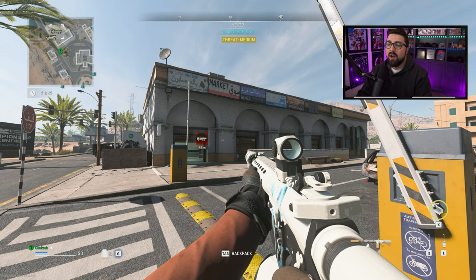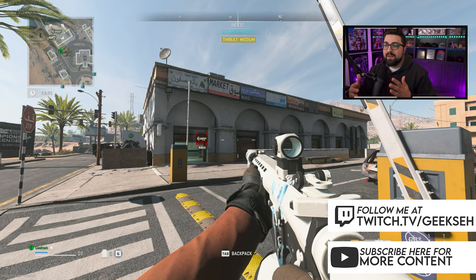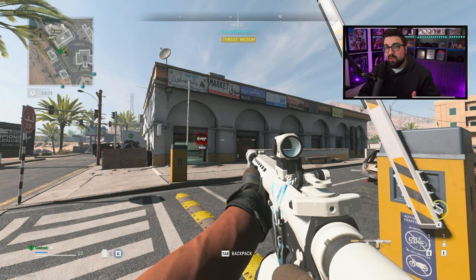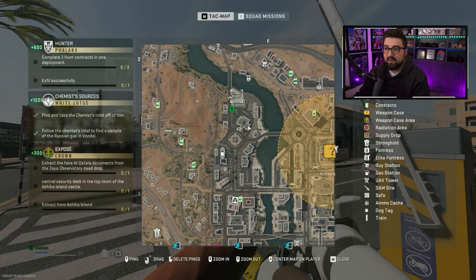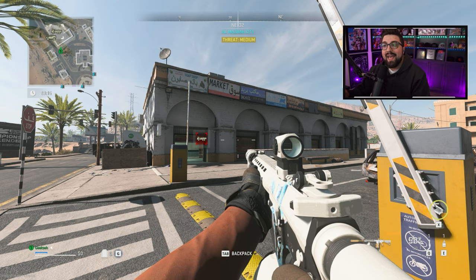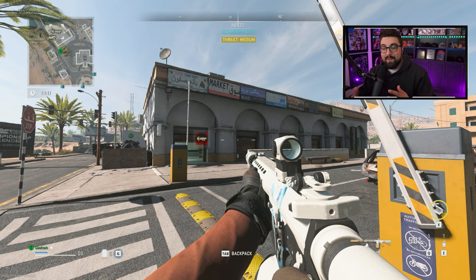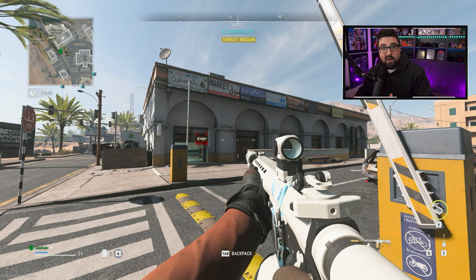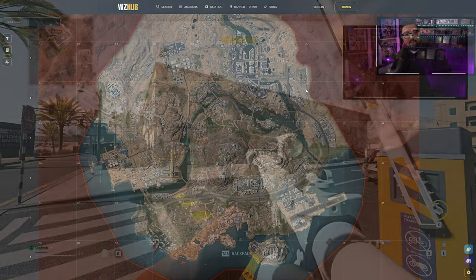Sometimes they're like grocery stores, but they're sometimes actually electronic stores and grocery stores next to each other. As you can see, we're at one — it's this rectangle in Almazra City, just above the police station. I'm not going to go to every single one on the map, but by the power of editing I'll pause it here and show you the ones I do know about. I definitely don't know where they all are, but I know where a few of them are.